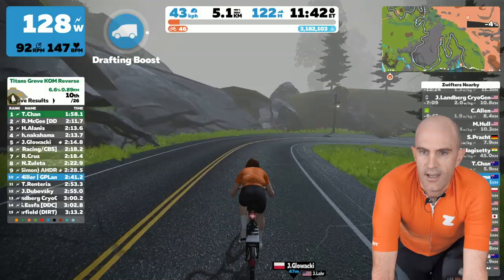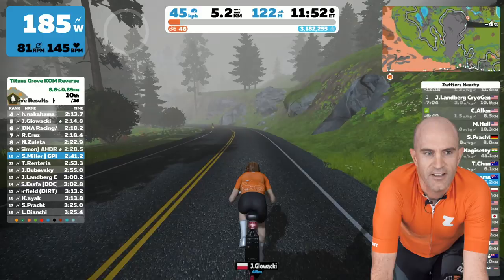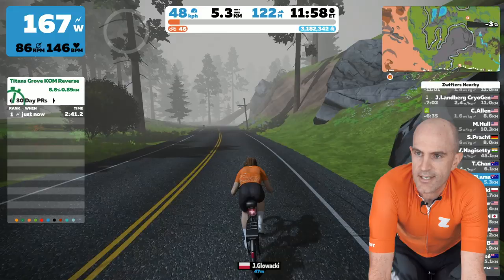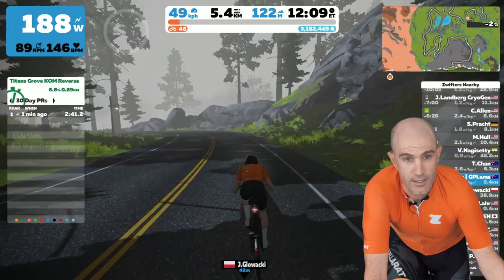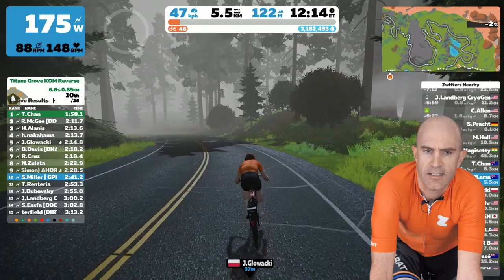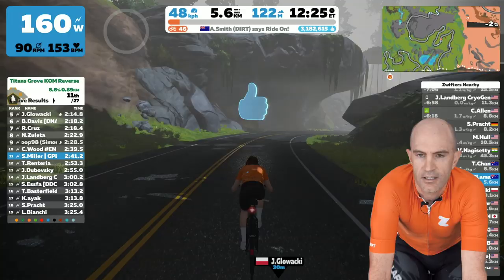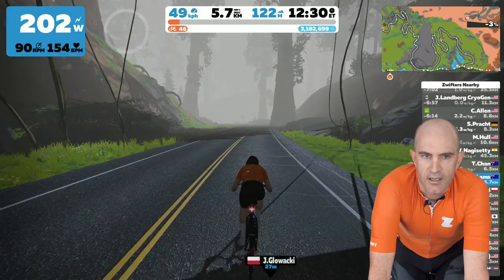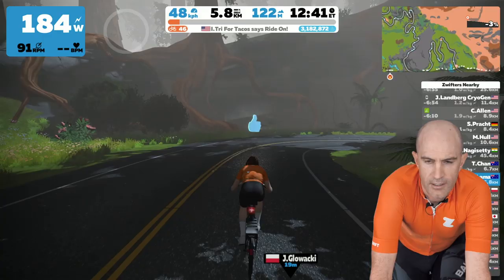This is the part we like - the downhill. We can even big ring it - you can hear the Di2 kicking in. Here we go, into the forest. Tree down, into the fog. Good thing the buffalo has the headlight. Are there any gorillas in the mist? Looking for some sloths to high five. Deer up. More fog - has a bit of a cooling effect, this fog.